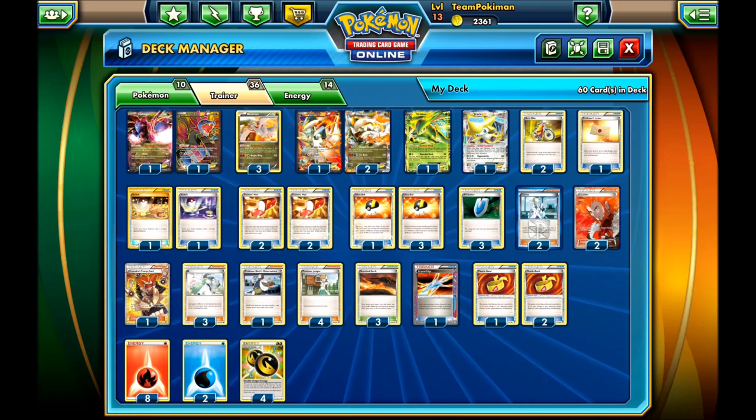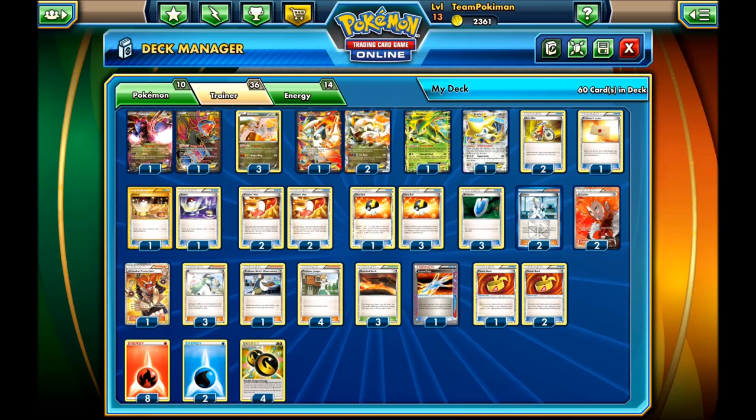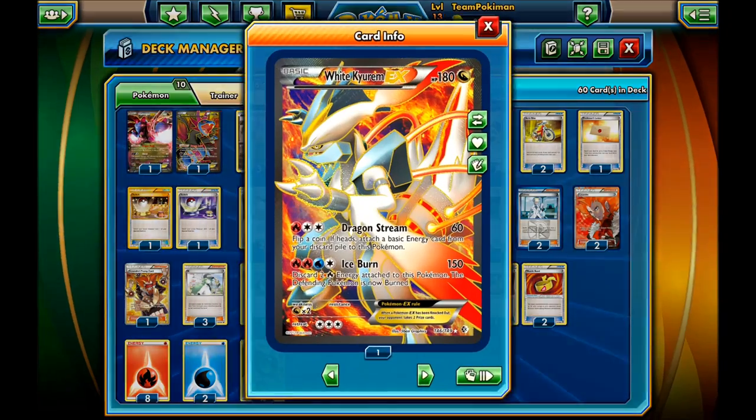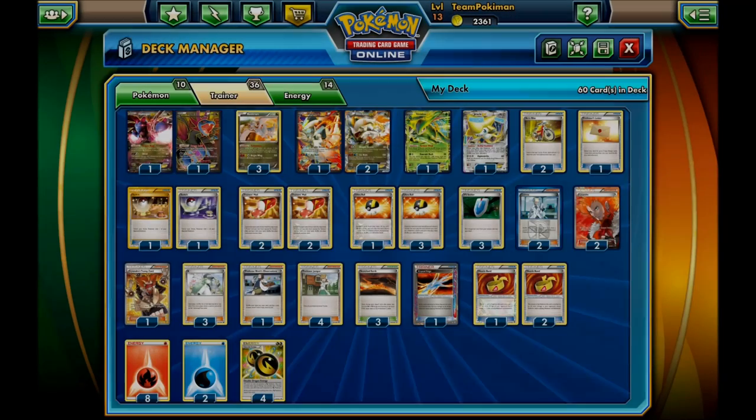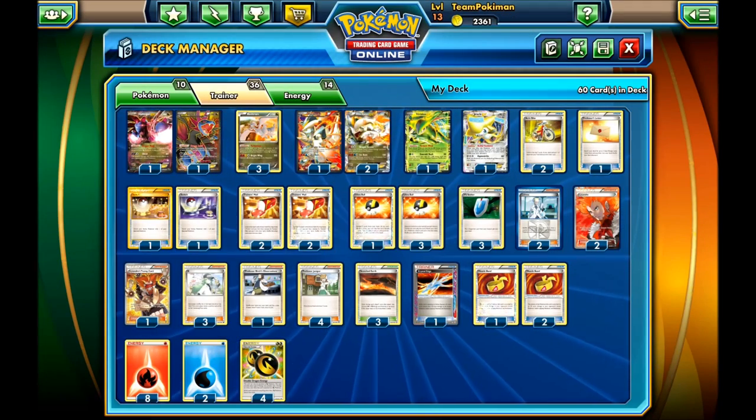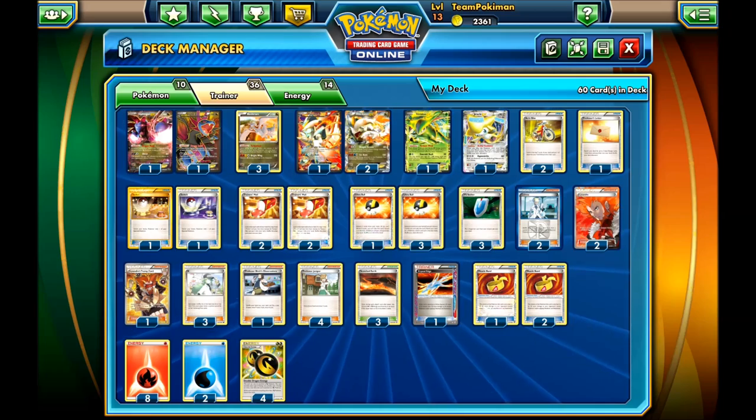Hello there everybody, welcome back to Team Pokemon. My name is Tal and today I have a very special deck for you. It's my White Kyurem EX deck that both me and my friend already use to top our locals. I saw the card and I thought it has a lot of potential with the new Double Dragon energy. I tested it and it worked really well — it's actually a very solid deck.